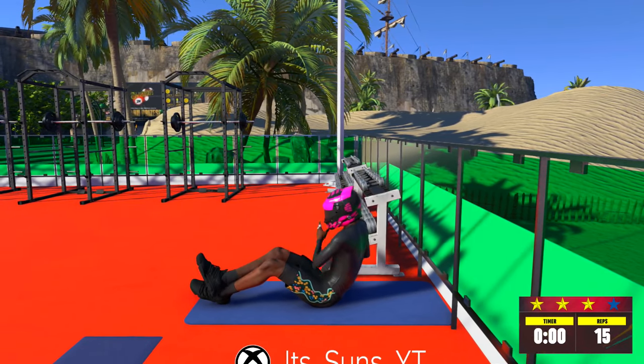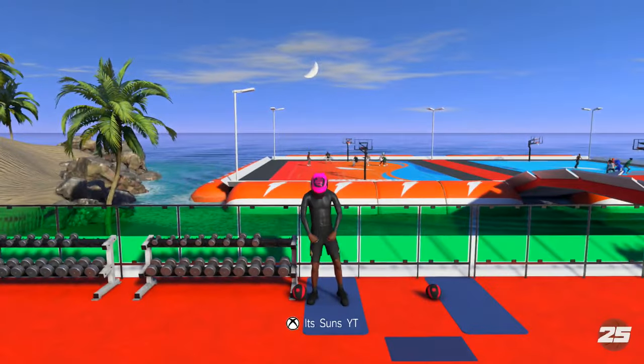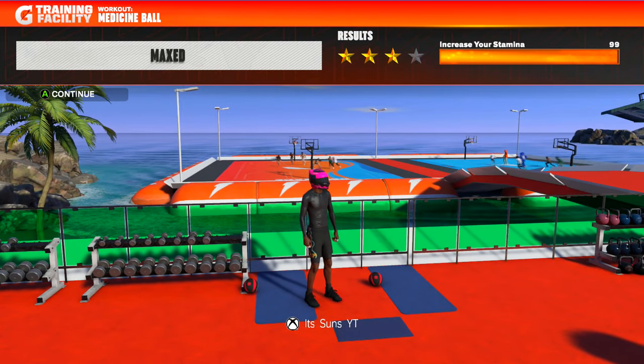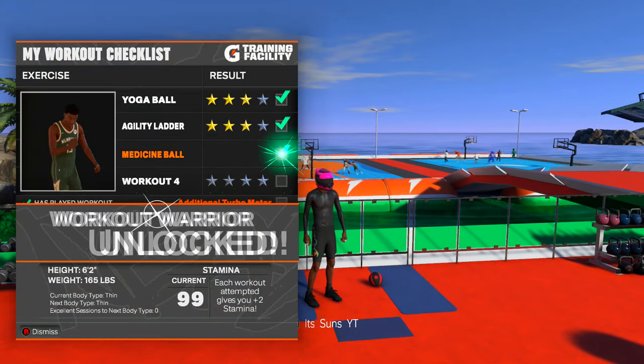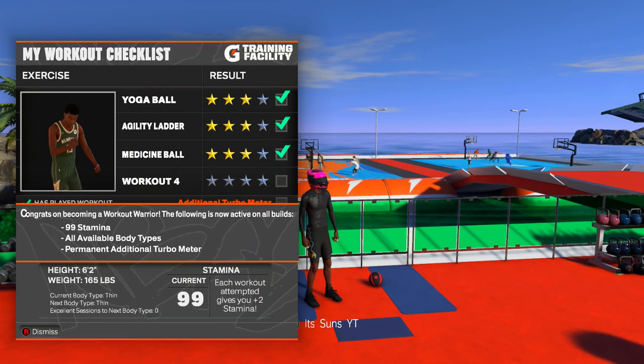You're gonna see at the end of this workout I hit my 99 stamina. I think you only have to do 4 or 8 workouts to get 99 stamina — as you can see, doing the workouts increases your stamina here. But it says I unlocked Workout Warrior, which gives you 99 stamina for all body types and a permanent turbo meter. That's your reward for doing all 12 different workouts.